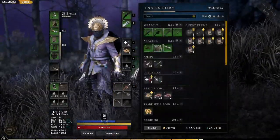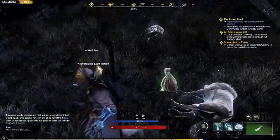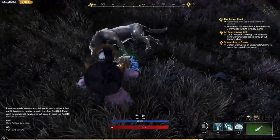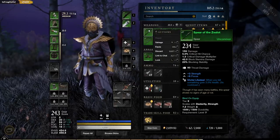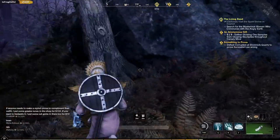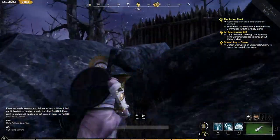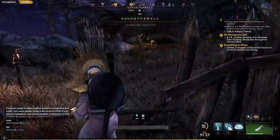I feel like I take the mana regen one. There we go - no, I want that! What - give me that loot! Spear of zealot - oh cool. So you're up here - mysterious woman.